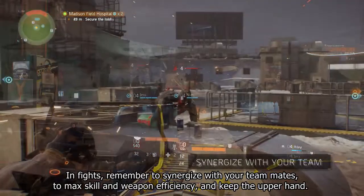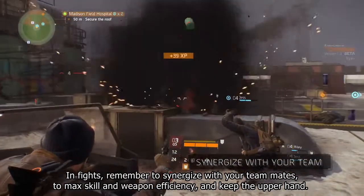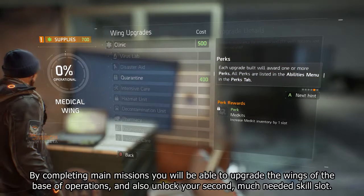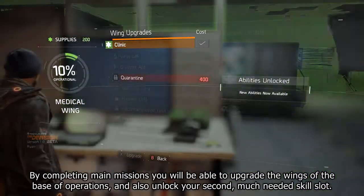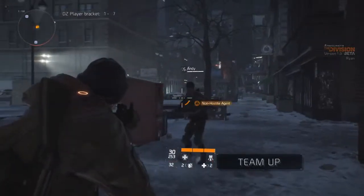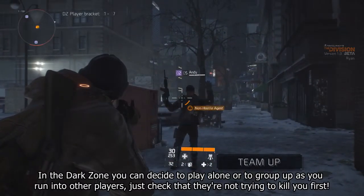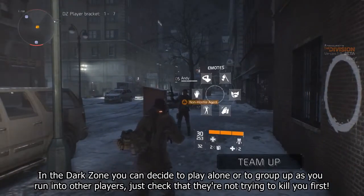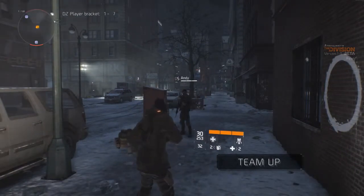Once you've defeated the enemies you can access the base. Don't forget to grab any loot that's lying around. Entering the base of operations, you'll meet a lot of different people — members of the joint task force, civilians, and main characters that will send you on missions.